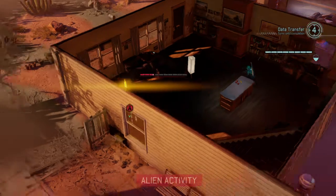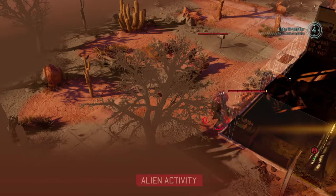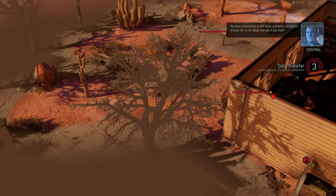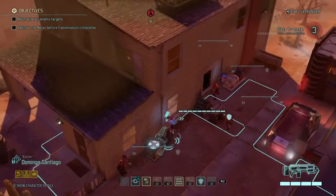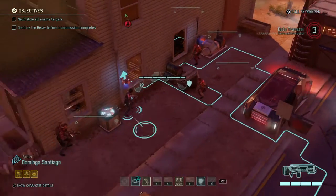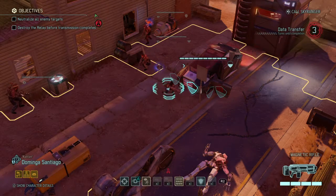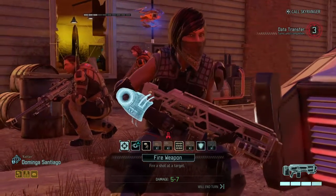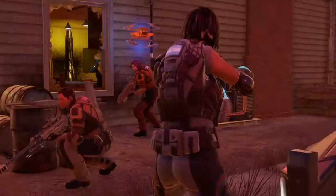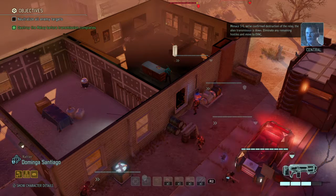That was a nice quick shot. There's a Muton and another Advent soldier — they have to go through the house to find us. The alien transmission is still active and we're running out of time — get to the relay and take it out ASAP. Don't worry about that. Let's take a shot — OK, that helps. Confirmed destruction of the relay — the alien transmission is down. Eliminate any remaining hostiles and move to evac.